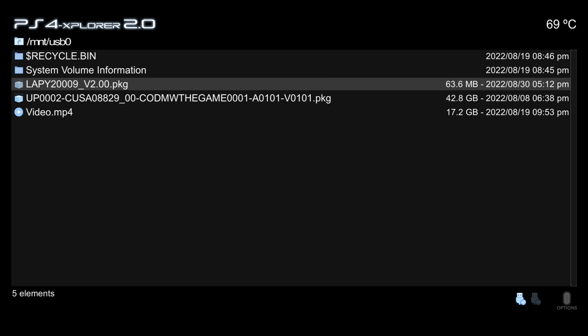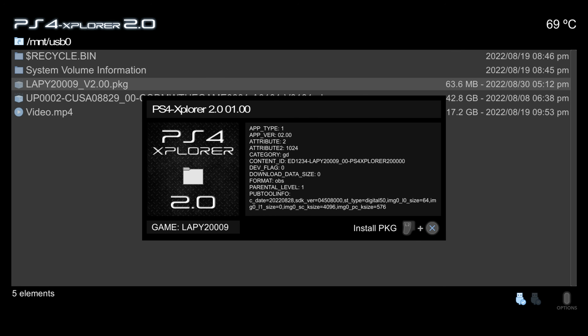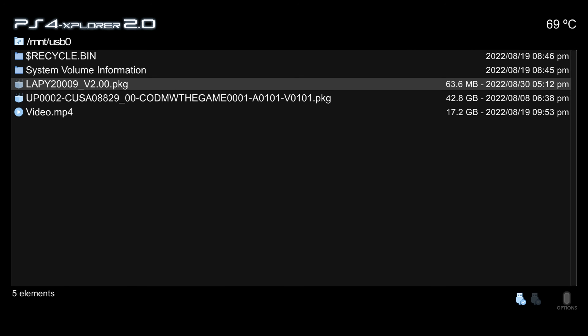For package files, the previous version used X to install, but now it requires L2 plus X. This prevents accidental installs — some users would hold X too long when just trying to view package information from the SFO file, such as app type, app version, attributes, and content ID, and accidentally trigger an install. Now you must hold L2 and press X to intentionally install a package.